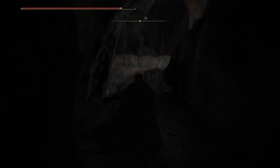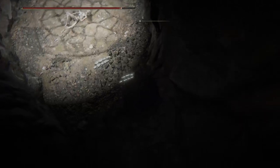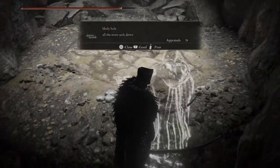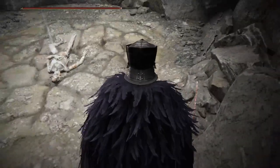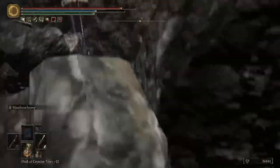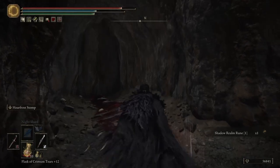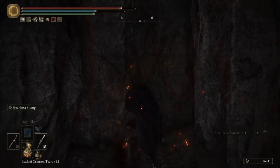Yeah, getting that third hit — if you get interrupted in any way, like you get hit while doing the moon thing, it's gonna knock you out of the third attack, so you're only gonna do attacks one and two. All right, it looks like we're gonna fall. We're supposed to fall — there's nowhere else to go, we can't go back. Yeah, you couldn't go back. It was such an obvious trap.